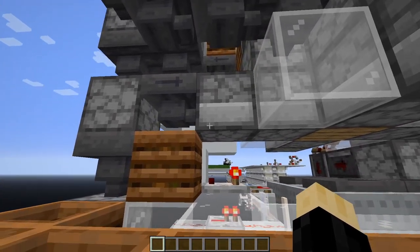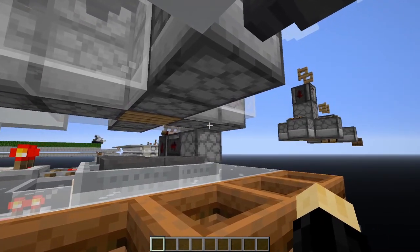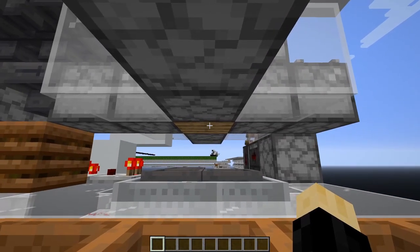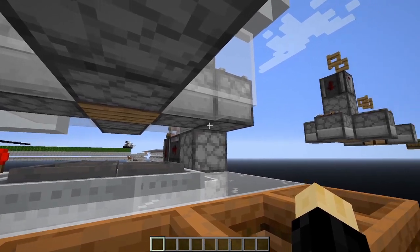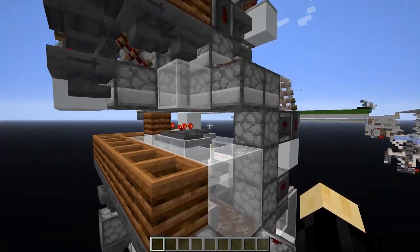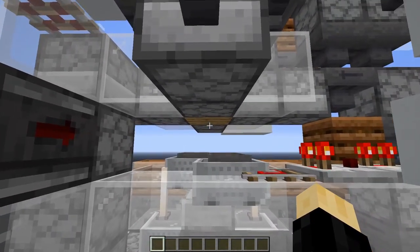So by only sending a single item type to each one of these dropper lines, we can precisely control where that item goes in the recipe. Dummy items are input from the west side, then for the 2x2 crafting recipe,